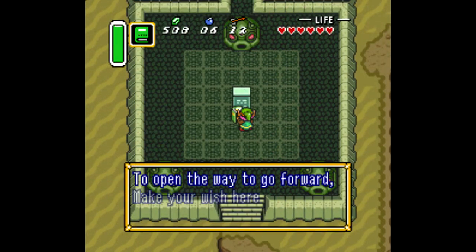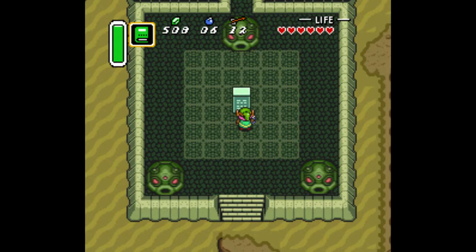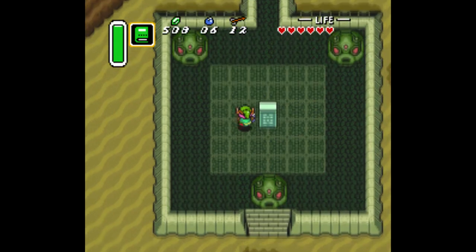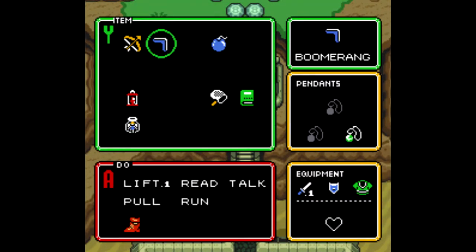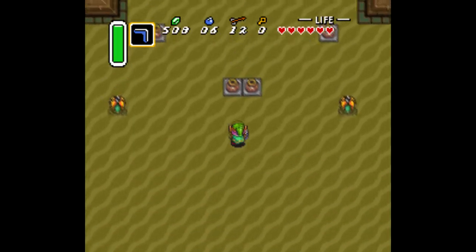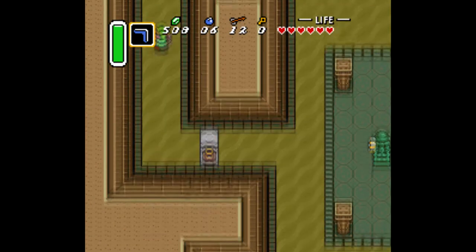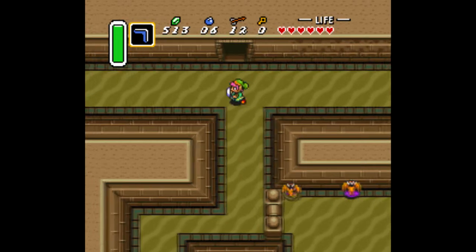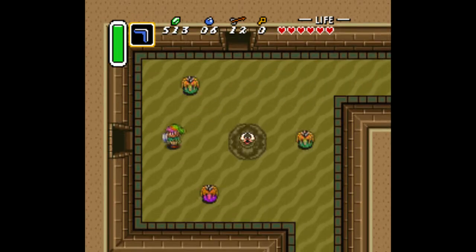So let's get our book out, open it up, and open the way to our dungeon here. When I was a kid, this was always the dungeon that I really didn't like, because there seem to be a lot of rooms that are sort of red herrings — there's no point to going in them, you don't get anything out of them, and it's really annoying. But if you know your way through it, it can be very simple and easy. However, the boss in this dungeon remains a pain in the ass to this day, and I don't think that'll ever change. It's just not a fun way to end this dungeon.